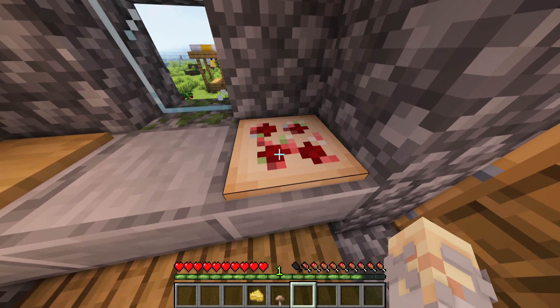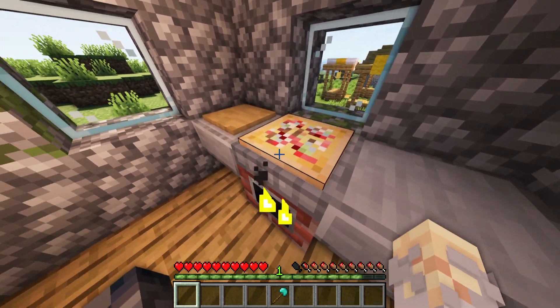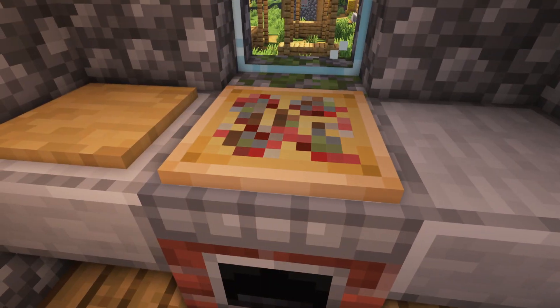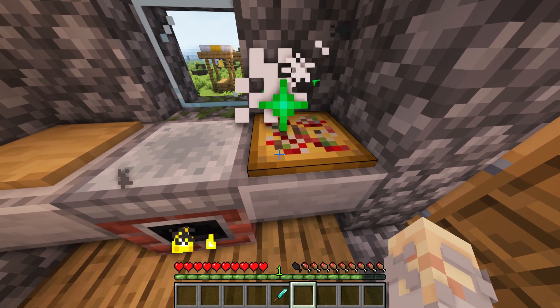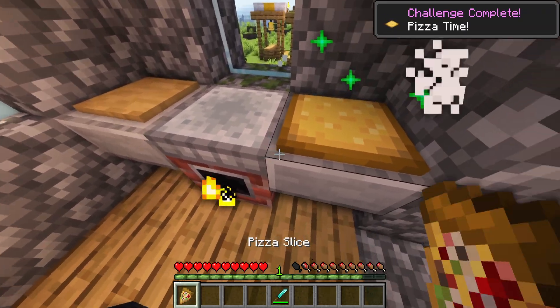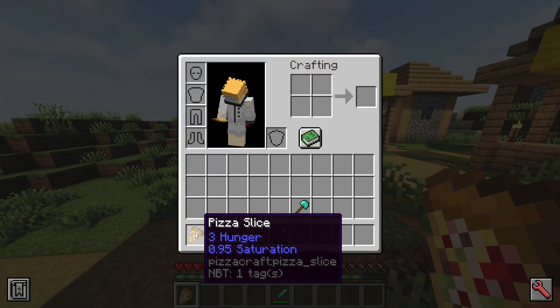When you are done, pick up the pizza with a peel, available in all tiers. To finish your masterpiece place it on top of an oven and wait until it's all crusty and yummy. Pick it up with your handy peel. If you hover over your pizza it will display how much hunger and saturation will be restored. Now get a knife and slice it up to be able to eat it.